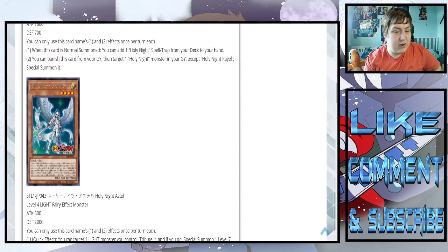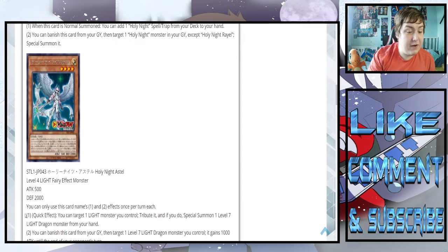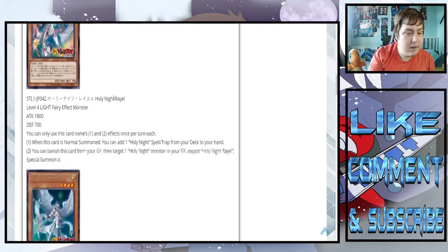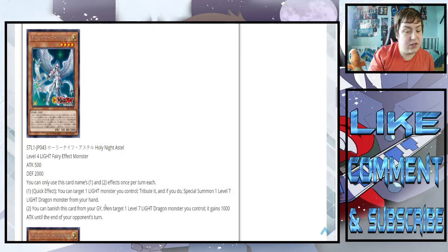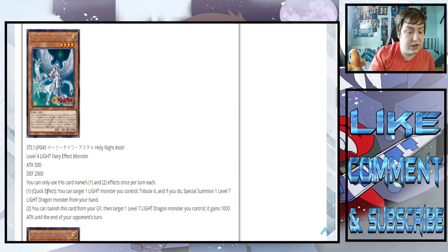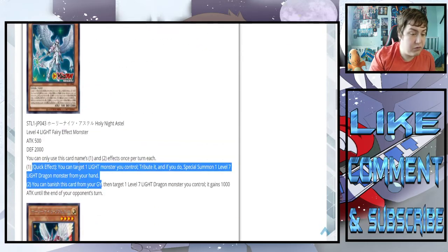Holy Knight Astral — level four light fairy effect monster, 500 attack, 2,000 defense. First effect: you can target one light monster you control, tribute it, and if you do, special summon one level seven light dragon monster from your hand. So this will be the one summoning the big dragon — it's kind of like a sacrifice. If you look at the art, it looks like they might be sacrificing themselves to summon the dragon in the sky. The graveyard effect: you can banish this card from your graveyard, target one level seven light dragon monster you control, and it gains 1,000 attack. So you just get to special summon it for free and make it 3,500. Pretty decent.